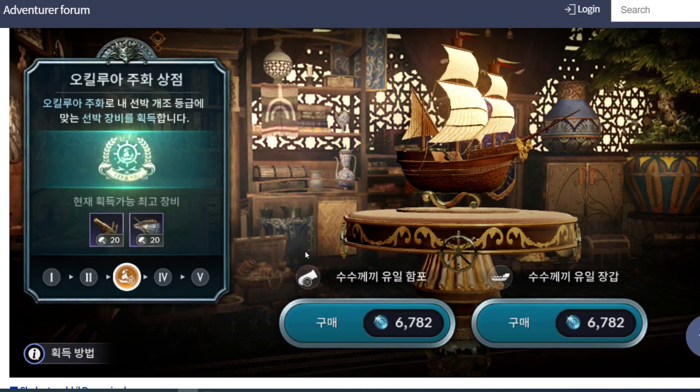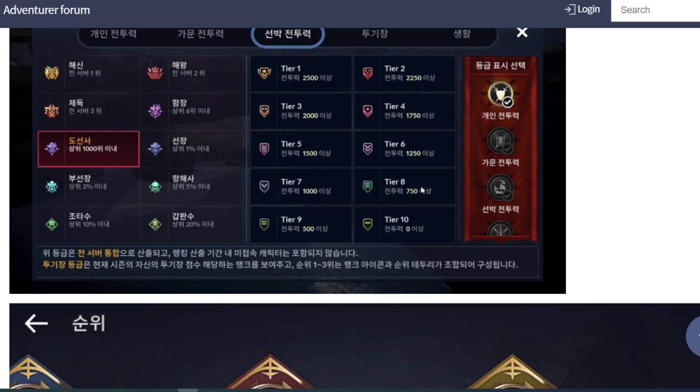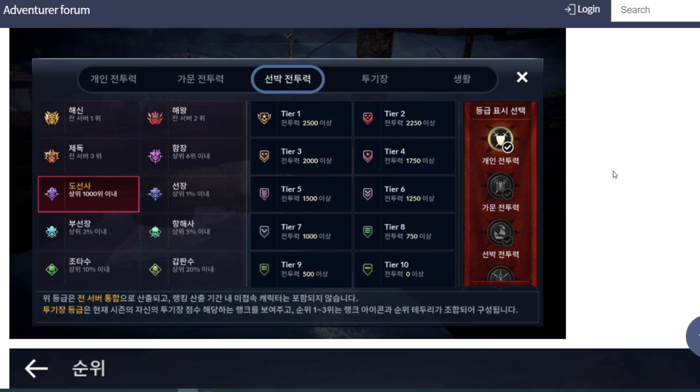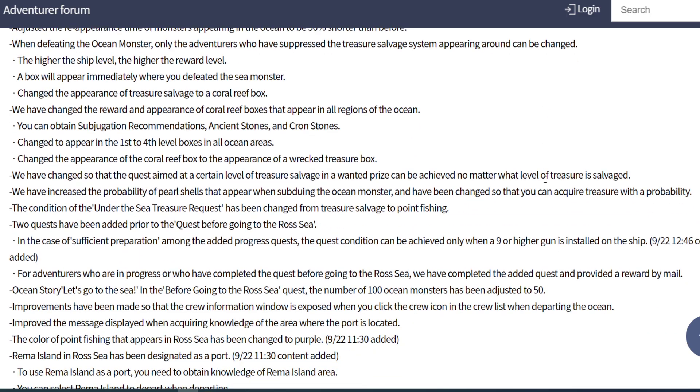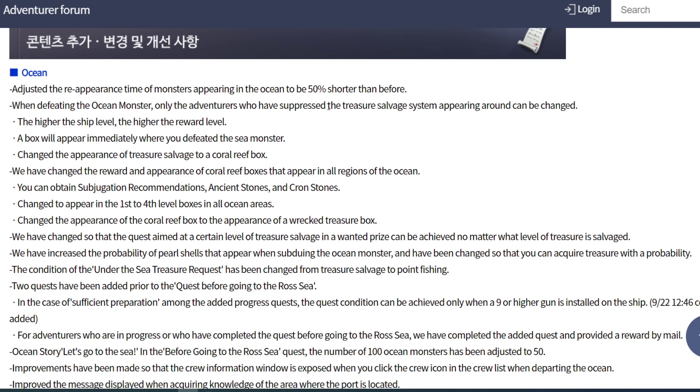I'm gonna test this out - how it looks. Normally we can only gain purple cannon, new cannon, and ship armor. Enhance up to 20 times - I already reviewed this; even when I try to enhance 20 times, I can only succeed like 4 to 5 times - a little bit offset. My cannon is still at plus 6 or plus 7. It costs a lot. They also add combat power for ship mode - here you can share your combat power in ship mode, which is quite cool.